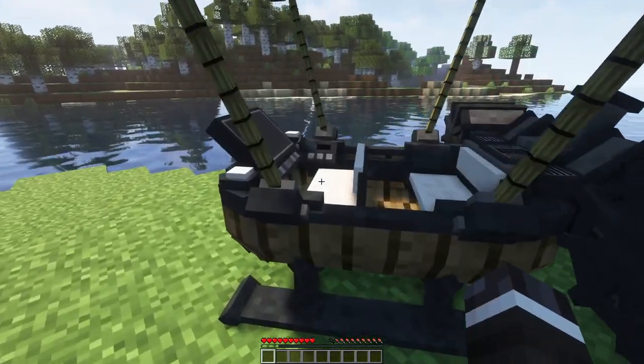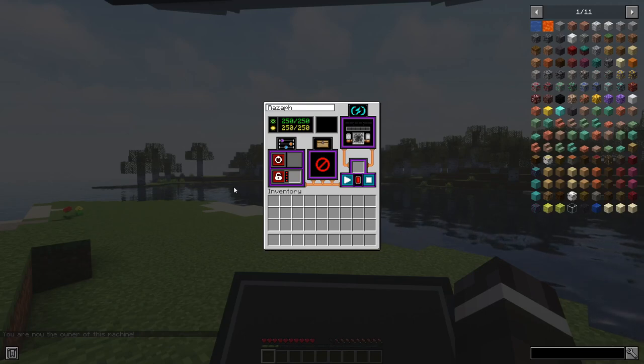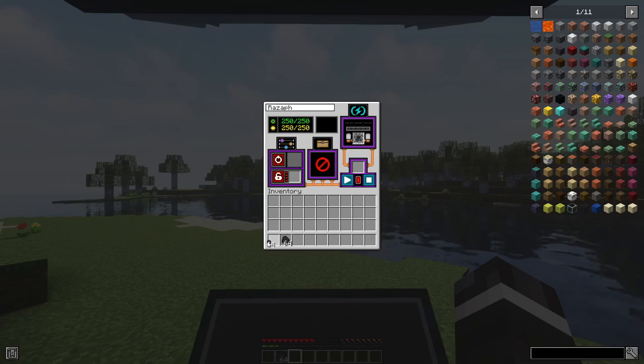So, how can we use our new vehicle? Machines need to be powered on and have fuel to move. Start by opening the Machine's Main Menu by pressing R — you can change the key in the controls — or while looking at the Machine and sneaking plus right-clicking. Drag either Machine Pallets, which is the most efficient fuel, or Coal into the Fuel Slot. Afterwards, you can click the Power button to turn on the Machine. The button will light up green, showing you it is on.